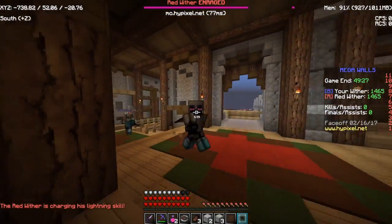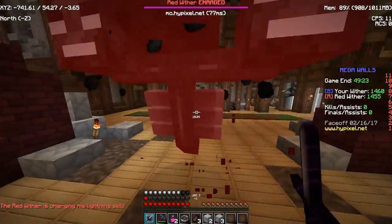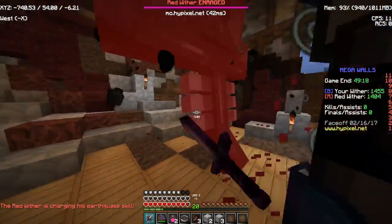We're about to reach the Wither — he's right here. We're gonna do some damage real quickly. Enderman is a really good rushing class, which is why I'm using it.